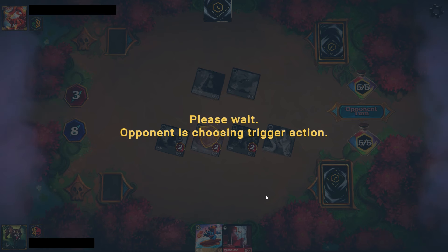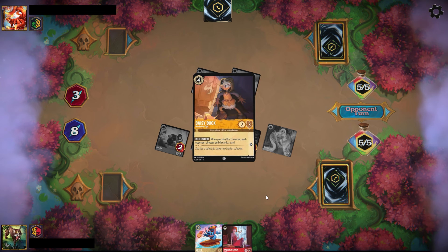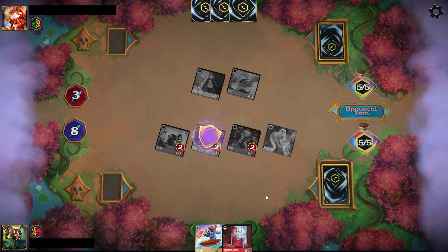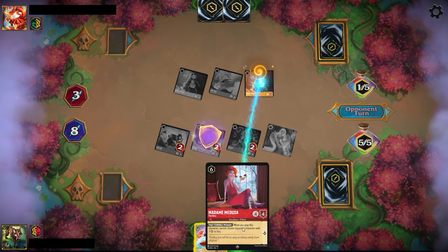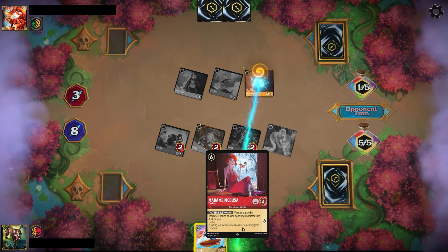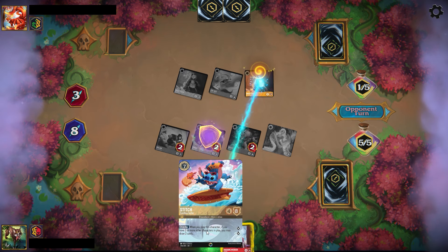They play Look at This Family and they're going to get two characters off it — maintaining all five of their ink means they can play out one or both. They grab a Daisy Duck and a Chernabog. We're not threatened by the Chernabog because we play Ruby, so all it takes is drawing a Maleficent Dragon, Be Prepared, etc., to wipe it out.